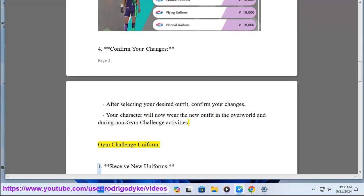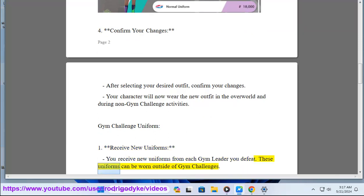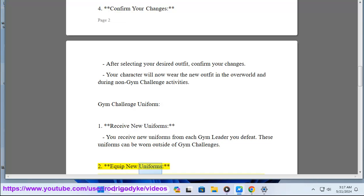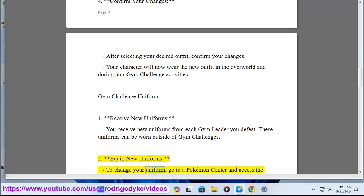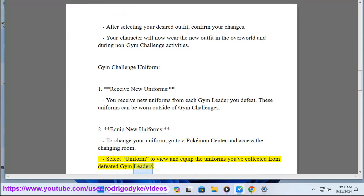Gym Challenge Uniform. Step 1: Receive new uniforms. You receive new uniforms from each gym leader you defeat. These uniforms can be worn outside of gym challenges. Step 2: Equip new uniforms. To change your uniform, go to a Pokémon Center and access the changing room. Select 'Uniform' to view and equip the uniforms you've collected from defeated gym leaders.